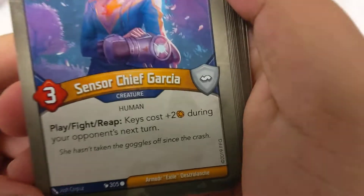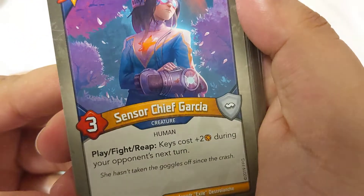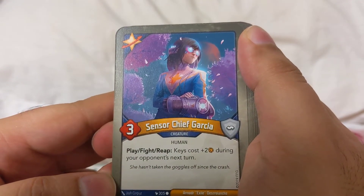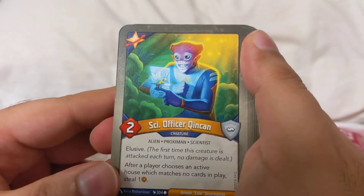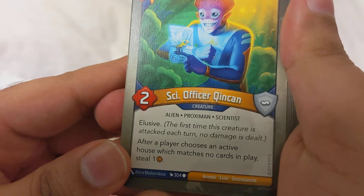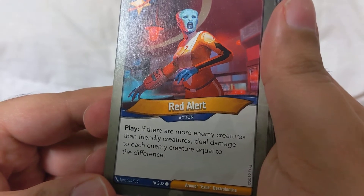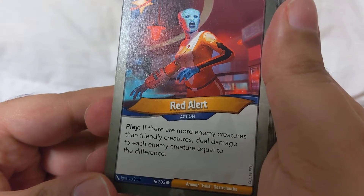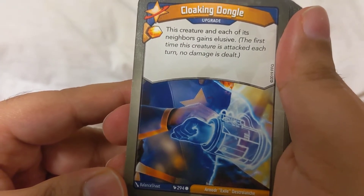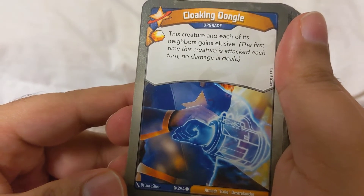Garcia — that's a good sign, a bit of costing on the keys. This one — does that look like almost like a gauntlet from Avengers? Play: Firey keys cost plus two during your next turn, sweet. Kin Cans is always good as well — elusive, after the player chooses an active house which matches no cards in play, steal one. Red Allure: if there are more enemy creatures than friendly creatures, deal damage to each enemy creature equal to the difference. Cloaking Dongle — transport a pole would have been good — this creature and each of its neighbors gain elusive, sweet.